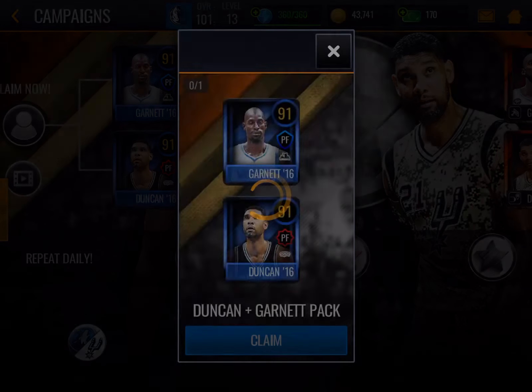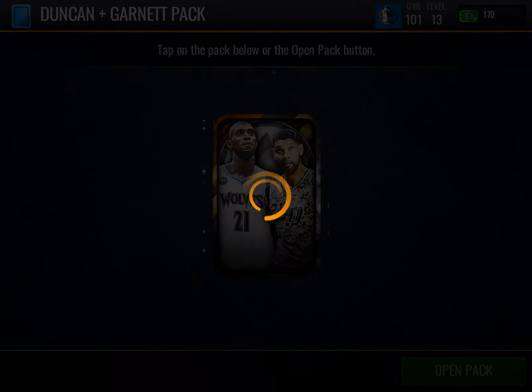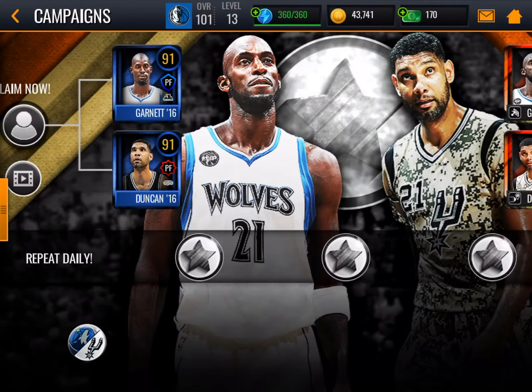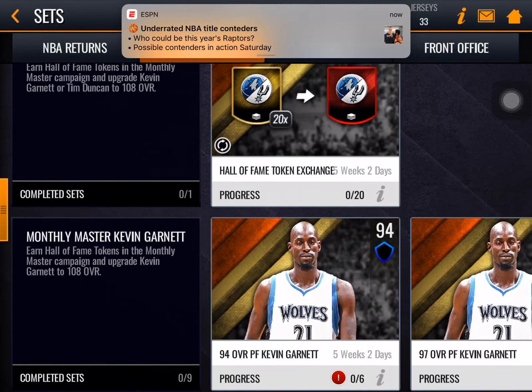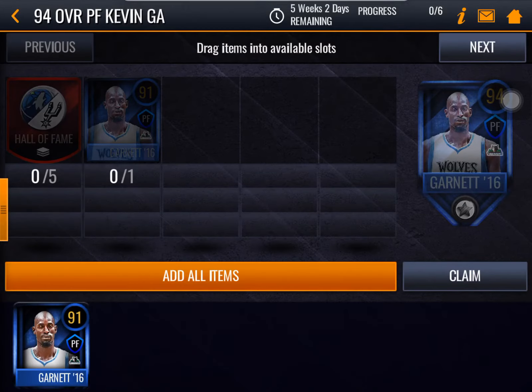So let's claim our free pack real quick. We get some 91 overall power forwards. That's pretty good. So I'm going to see who I'm going to go for — 94 Garnett.